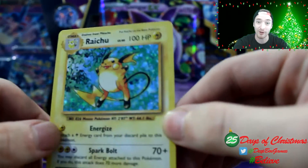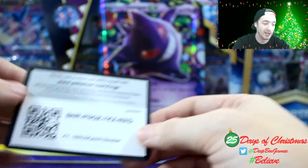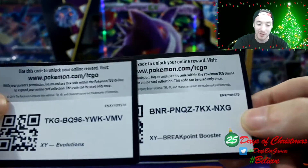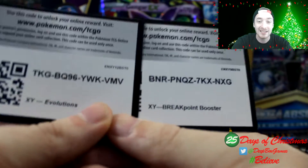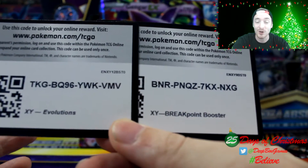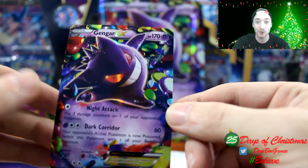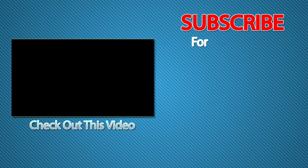We did not get anything better than the Gengar EX as far as EXes go, but we did get some cool holos and reverse holos, which helps for hitting certain master sets. Still slightly disappointing. We're going to give away two codes right now — let us know in the comments what you get out of these packs. Don't forget we also stream on Twitch every single day at d232utch. This is Day 10 of the 25 Days of Christmas. Hope everybody's having great holidays — until next time!